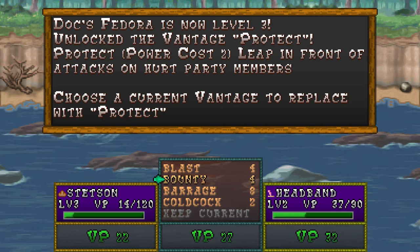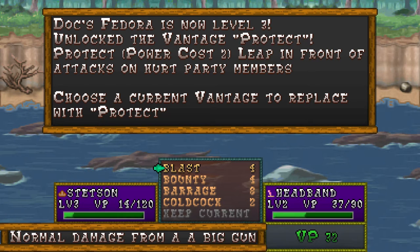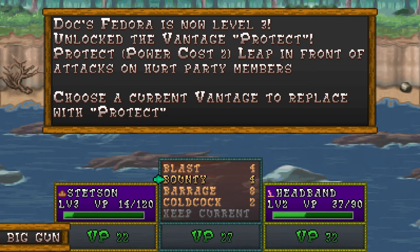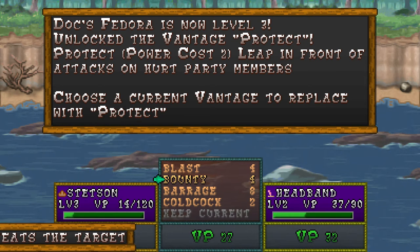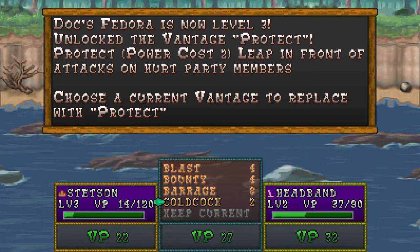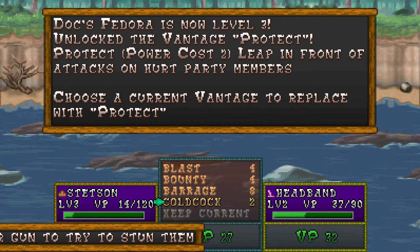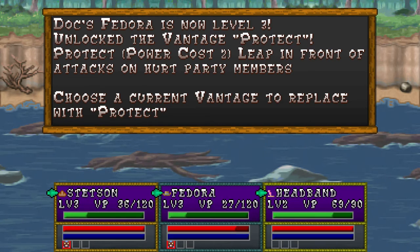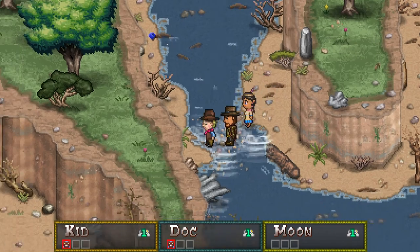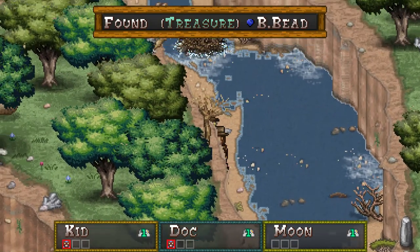Leap in front of attacks on hurt party members — that's interesting. Hmm. Barrage: a series of rapid fire shots. Blast: damage from a big gun. Bounty: regain power if the attack defeats the target. But how much power is the question, isn't it? Stun an enemy with Cold Cock — I guess I'll keep the current. I'm not educated enough to really make stabs at what I should or should not be doing, so we'll just roll with what's working.